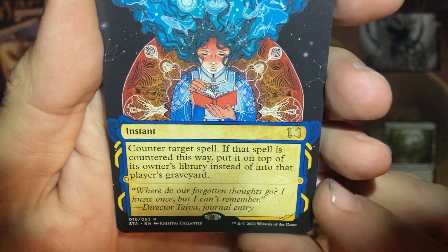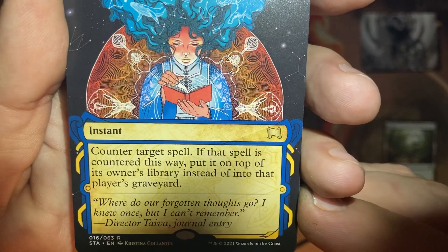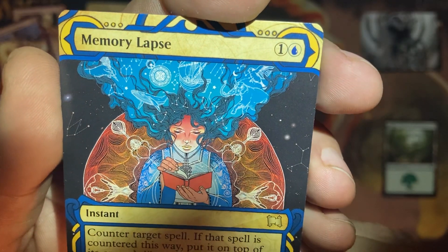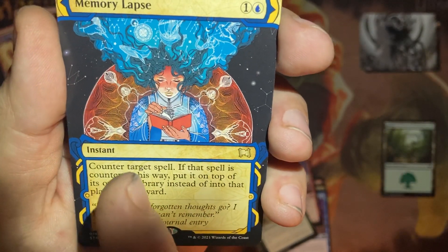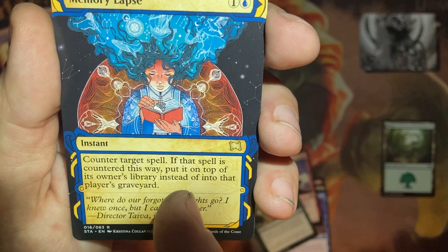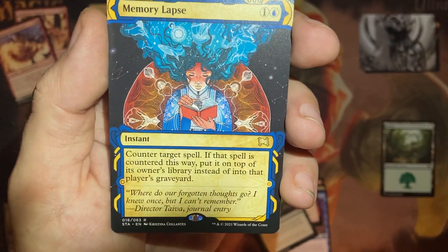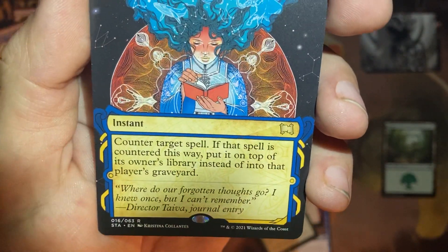Memory Lapse — counter target creature spell. If the spell is countered this way, put it on top of the owner's library instead of into the graveyard. Here's what you do: counter your own spell after you copy it, and it goes back on top of your library. Copy any card that gives you an extra turn, then copy it and counter it — because if it resolves it's going to exile. Put it back on top so you can cast it again next turn. Three for one. Boom.